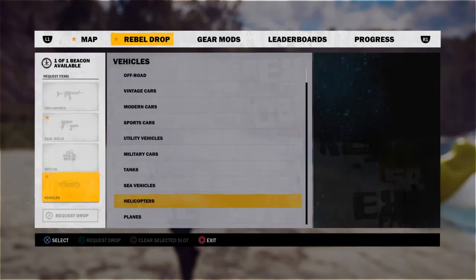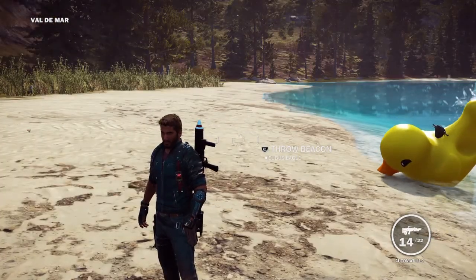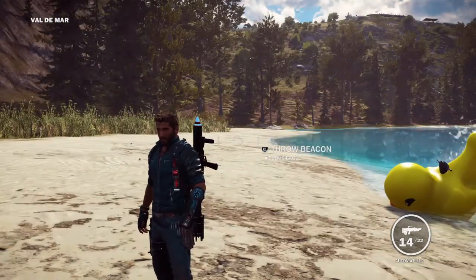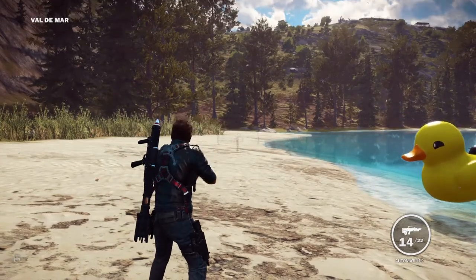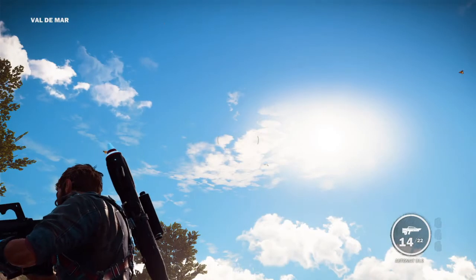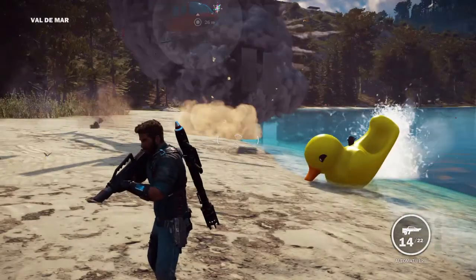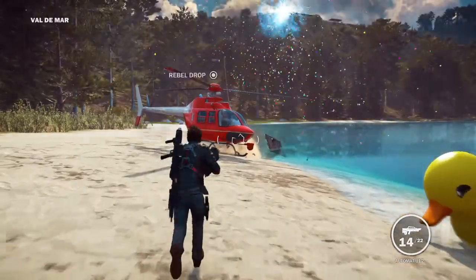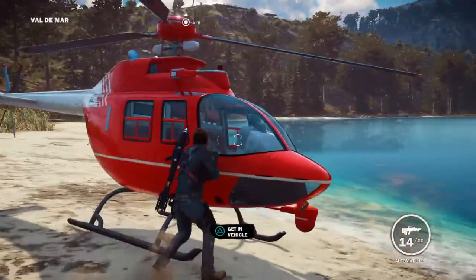You need a beacon to get a rebel drop — just ask for that. Throw it, and then that helicopter comes in. It's so sick! The helicopter comes in and then there's confetti.